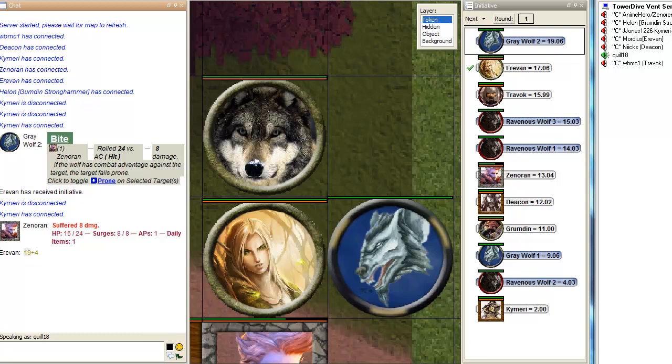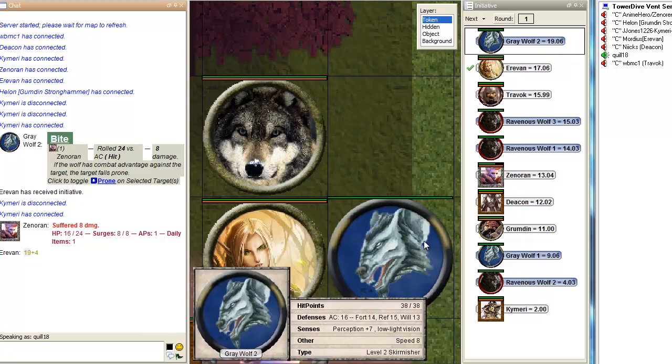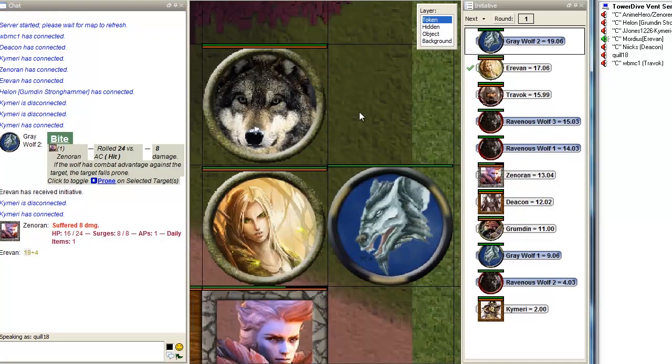So next time roll a d20 plus 7. However, 23 is certainly enough to hit. That's 1 weapon damage plus strength modifier — so 1d8 plus 4 — plus 1d6 for your hunter's quarry. That's 17 damage.